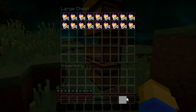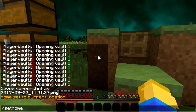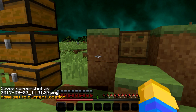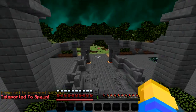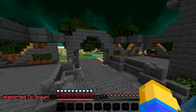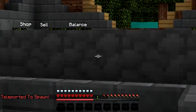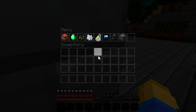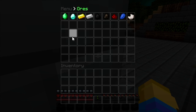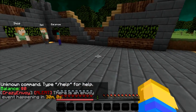We're gonna get the coords of this real quick and do slash set home. So now we're at spawn again and we have my home set over there. As you can see there's an end portal right there. There's a shop — we have zero dollars balance.